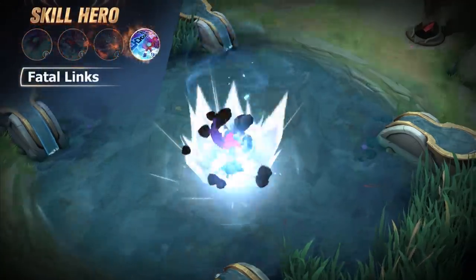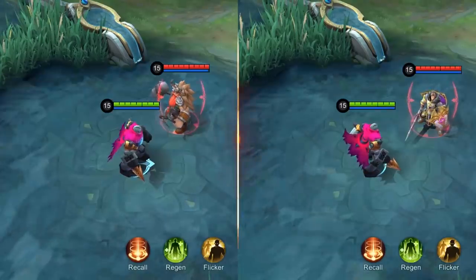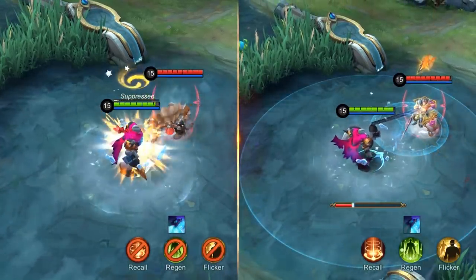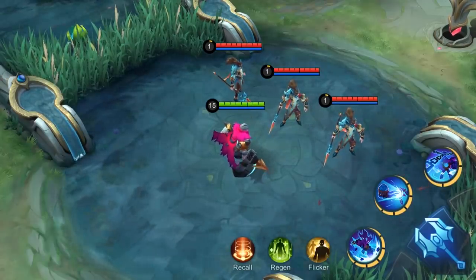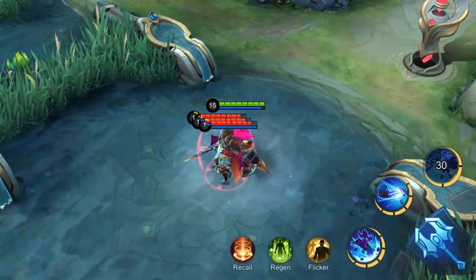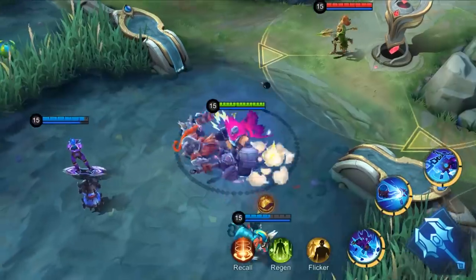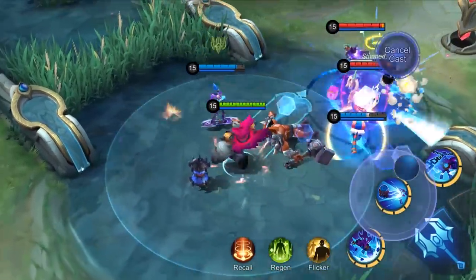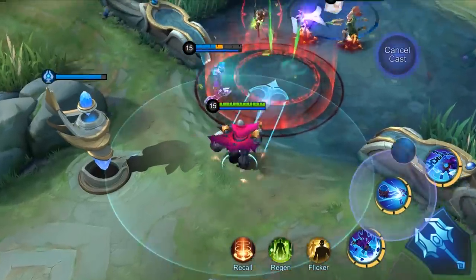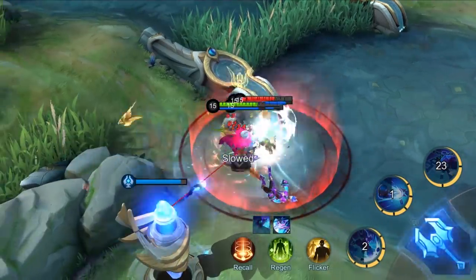Ultimate: Fatal Links. Atlas hurls chains in all directions and starts to channel, dealing magic damage to enemy heroes hit and slowing them down. Using the skill again while channeling, Atlas will drag the targets towards him and plunk them down on the target location, dealing magic damage. In ejected state, this skill will rapidly draw the mecha sentry to Atlas for reuniting. This ultimate is extremely powerful in a teamfight, especially when combined with the fast movement speed in ejected state. By controlling all the enemy targets in the affected area and throwing them towards your teammates, this skill can create instant wipeout opportunities for your team.